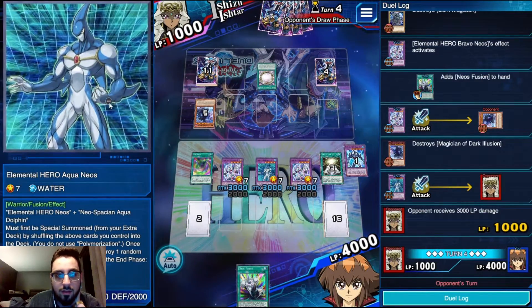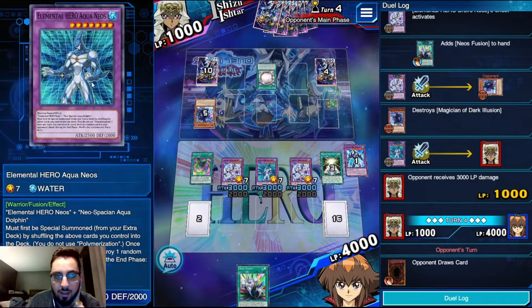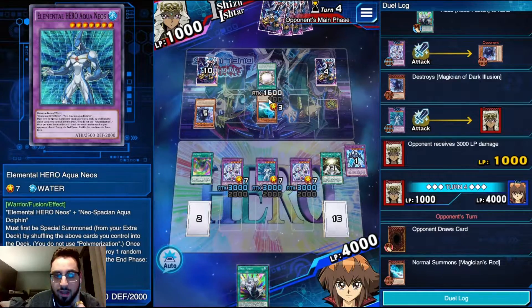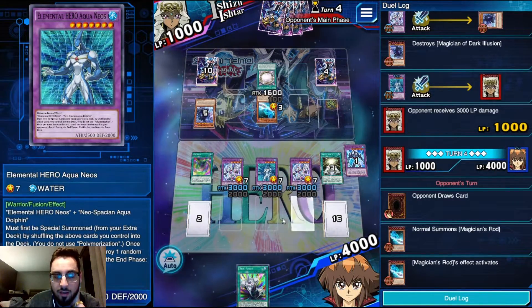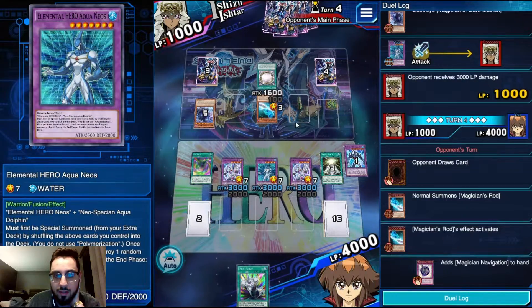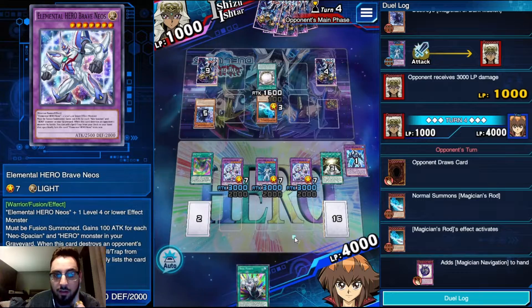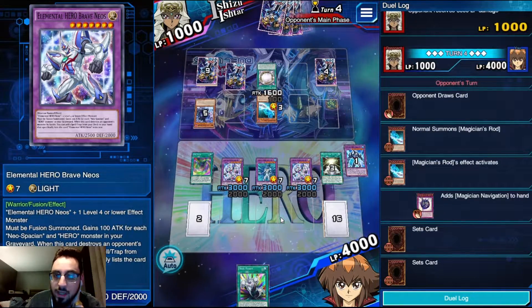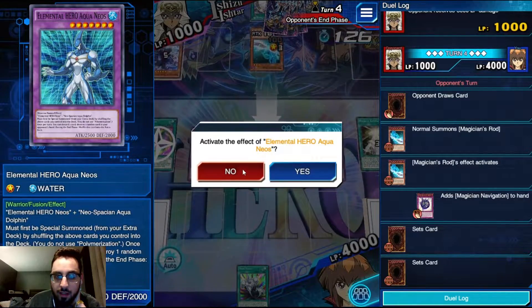Do not use Aqua Neos effect - you don't want to shuffle them back except in very rare scenarios. Like earlier against an Invoked deck, I put it back to reduce the attack of Purgatrio to below the Brave Neos alongside the Aqua Neos. So I put back Aqua Neos, and because Purgatrio lost the 200 attack boost since I had one less card on the field, it was lower attack than Brave Neos and that made the difference.